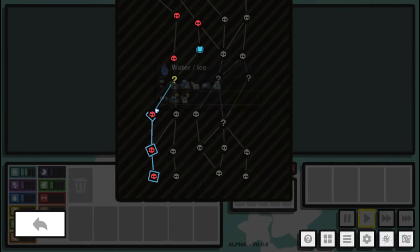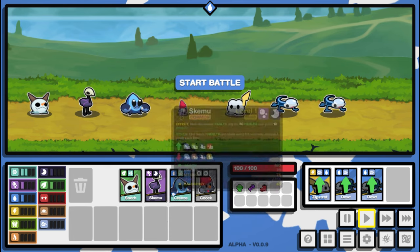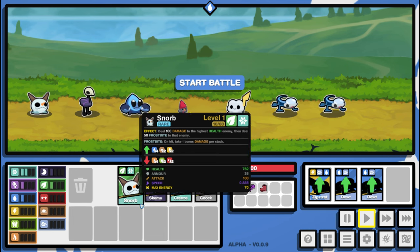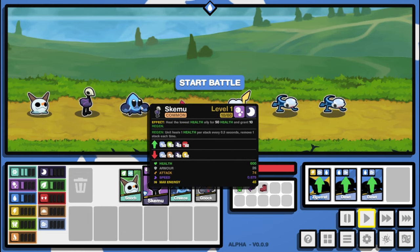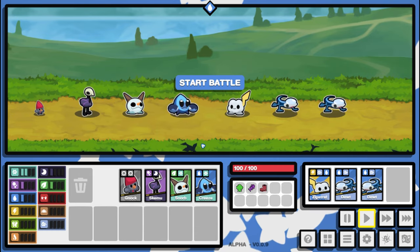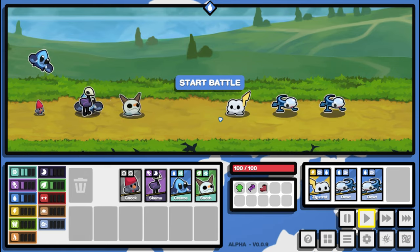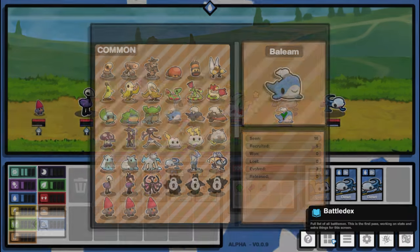We want to go water and ice — there are a couple of waters. I was hoping for another ice here. Snorb deals 100 damage to the highest health enemy then deals 50 frostbite to that enemy. Maybe we bring Snorb up front, put Crease second, and Noc to the back. Although Noc is strong against water, let's get Snorb to the front.